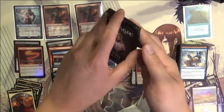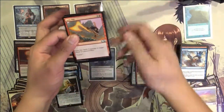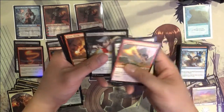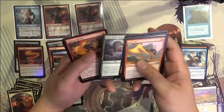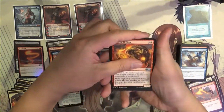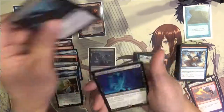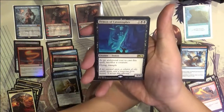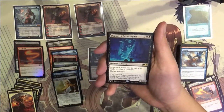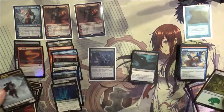Alright, last pack. Lava Axe. Here we go — Druid of Horns, Fell Specter, and Demon of Catastrophes. Sacrifice a creature. That's okay.